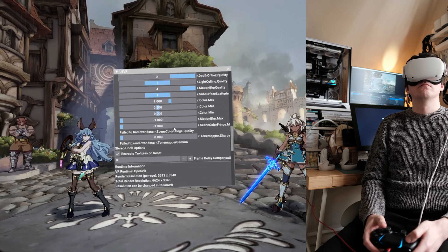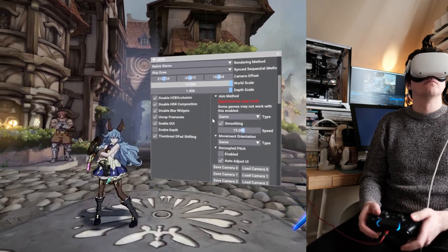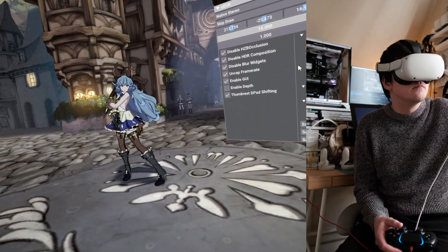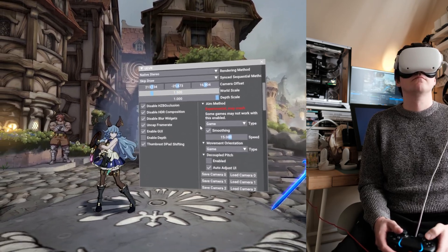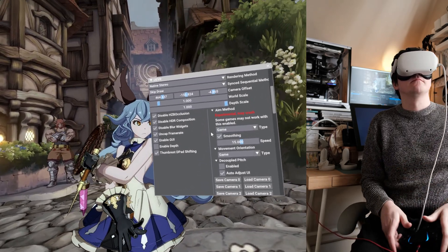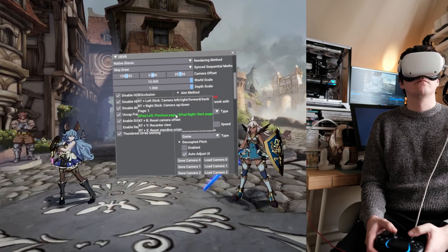Next, the world scale slider — I use this a lot in third-person games. If it's set to 10, the world is really tiny; you can see everything is miniature, kind of like Moss. But if you put it back down to 1, things are more life-size scale, so if you get close to something it's huge right in front of you.